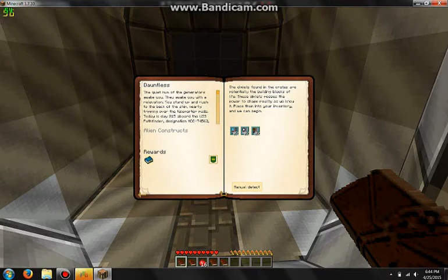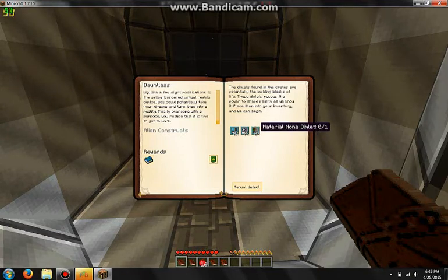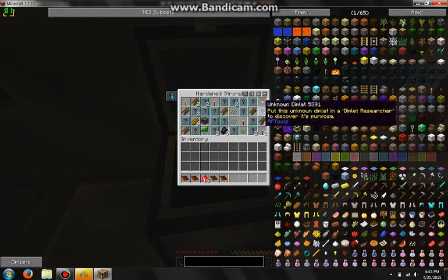Dauntless... the quiet hum of the generators awake you with a revelation... I have them too. Okay, so I need: terrain dimlet, effect dimlet, and material dimlet. Gotta find that in the chest. Well, these are unknown — how am I supposed to know what they are?